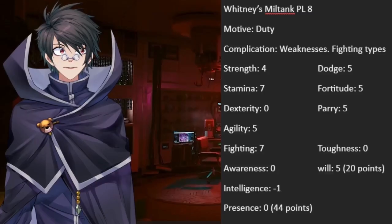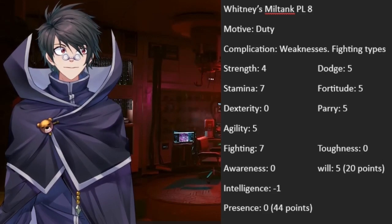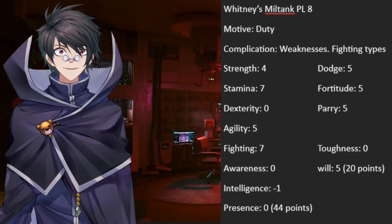Her motivation is going to be dutifully serving her master, Whitney. Her complication is going to be a weakness to fighting types. In Mutants and Masterminds, I would consider a fighting type attack to be an attack using martial arts, an unarmed attack from an opponent with a fighting stat of 10 or higher, or an attack with Aura, Ki, or Chi somewhere in its descriptor.